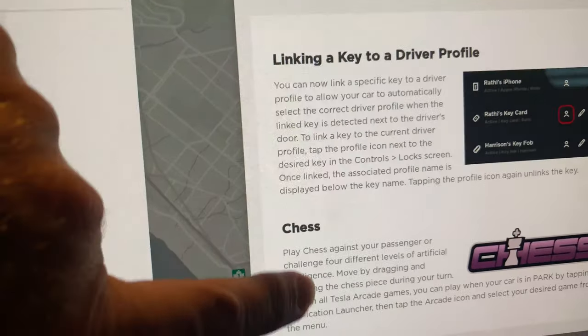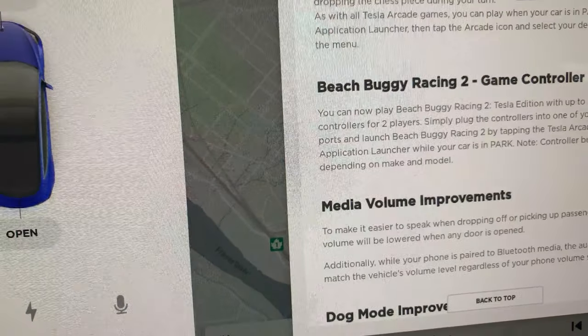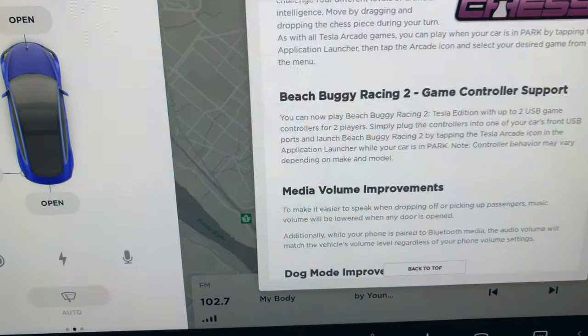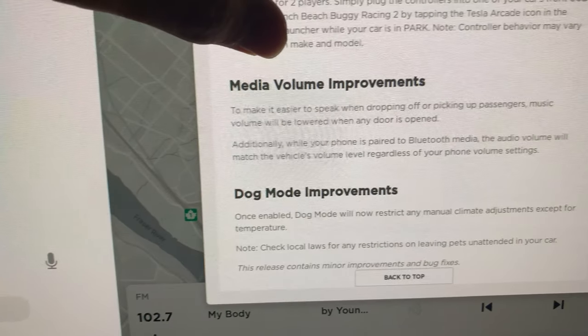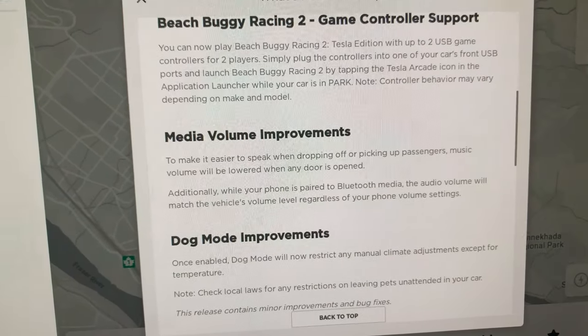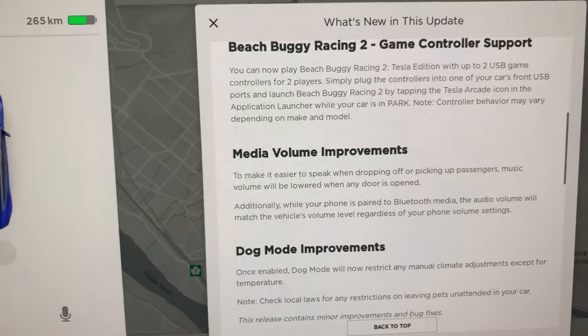We've also got the chess game and a game controller option for a USB offer. We'll test that as well — it goes into the hard drive or the USB port down there. There are also media volume improvements making it easier to drop off and pick up passengers, with volume adjustments when you open the door.